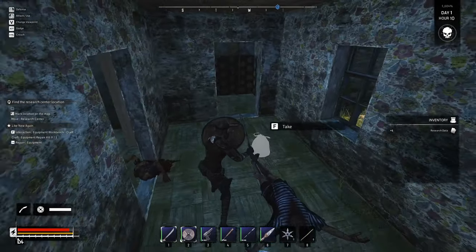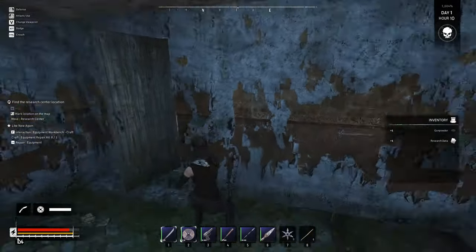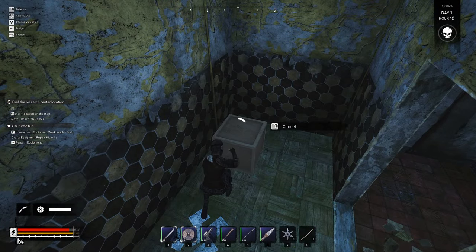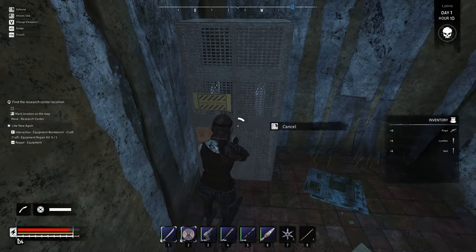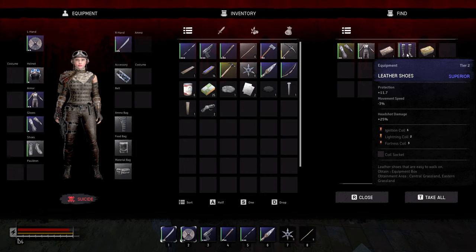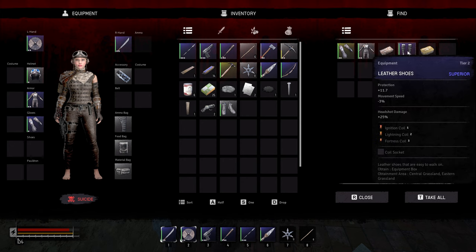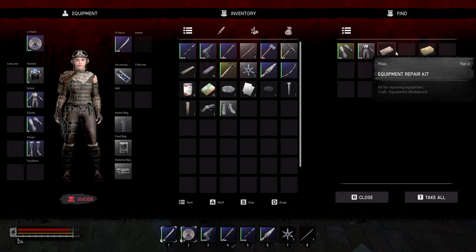I'm going to go and close that front door just in case something has decided to come and attack us. Let's do the looting process. Nothing in here. We do have something in there — this is great. We're getting a couple of good items. Leather shoes, tier two. Definitely going to take those. That's common. We'll take it out and put it on. That's better. Mechanical equipment repair kit — nice.